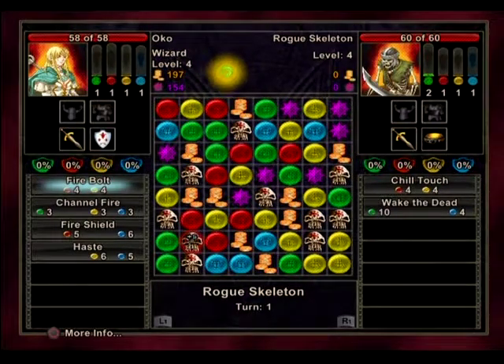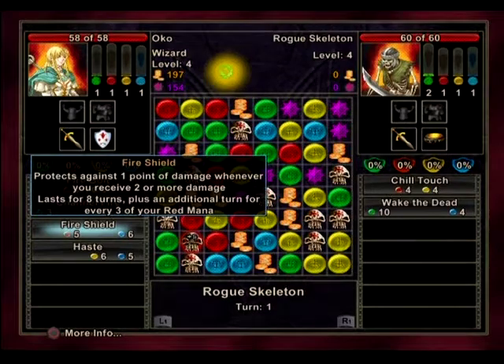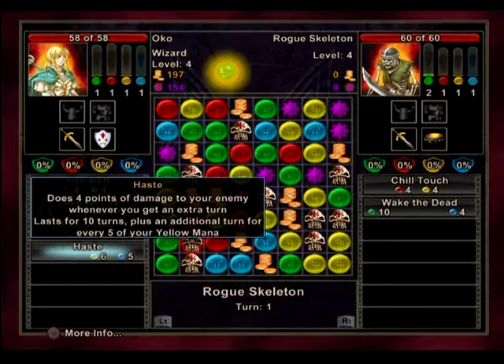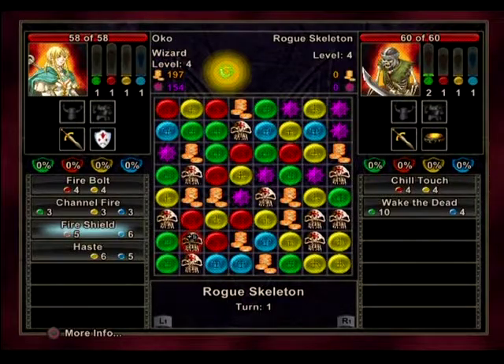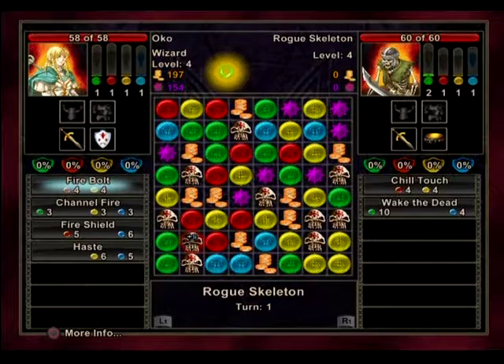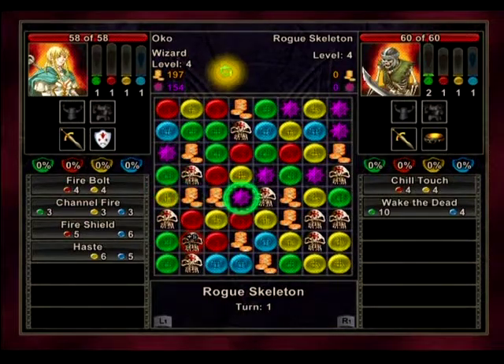It was a linear upgrade anyway. Fire Shield and Haste — but casting will end my turn, so that's just a build consideration. The skeleton has 60 hit points so I'm going to have to wail on him.